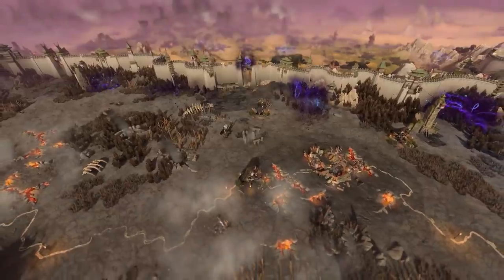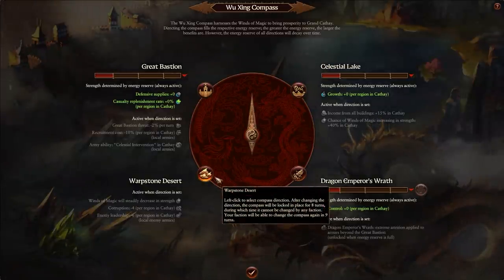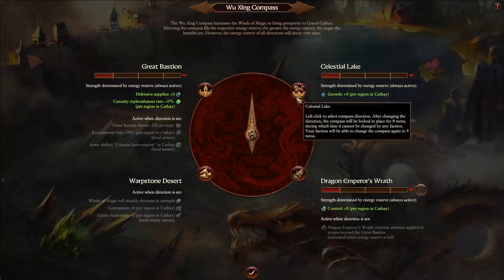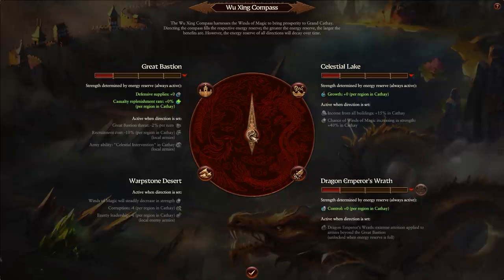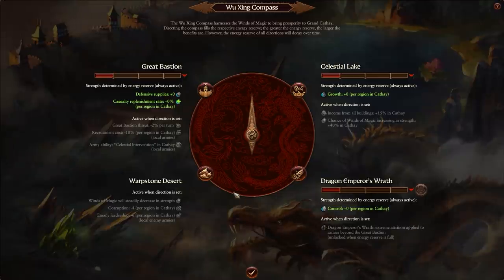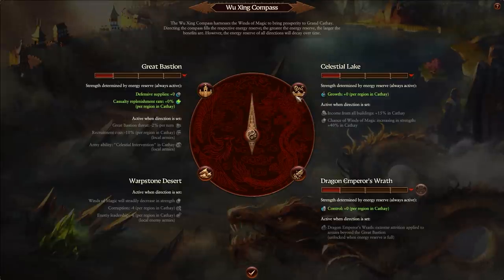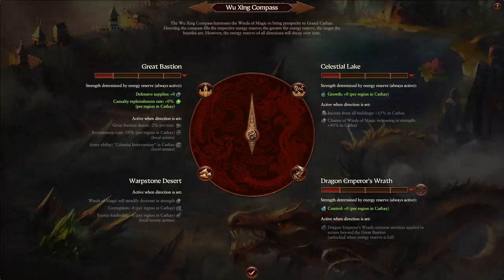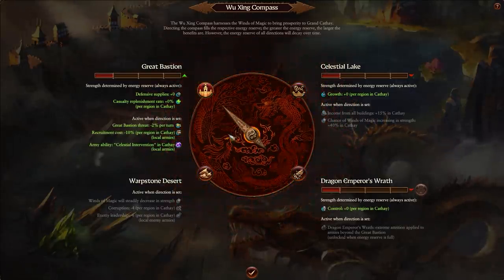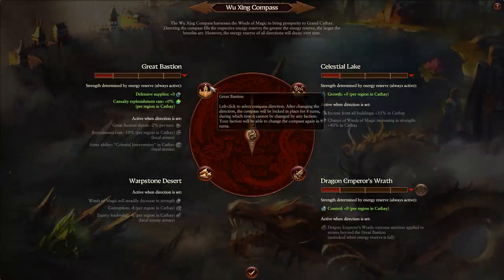Moving on to the Wuxing Compass in the Celestial City of Weijin. This starts out on an eight turn cooldown, but when Snake Gate, Turtle Gate, and Dragon Gate each become a level five stronghold, that cooldown will reduce by one turn apiece — so you can get it down to a five turn cooldown, even before tech and other avenues come into play. My bet is you can probably get it down to a three or four turn cooldown once technology and unique skills enter the equation. Both Celestial Lake and Great Bastion seem really good in terms of pointing the compass their direction — casualty replenishment rate is super important, and if you're trying to boom economically, growth and plus 15% income from all buildings will stack with the 25% boost when in harmony, giving a 40% profit boost map-wide.